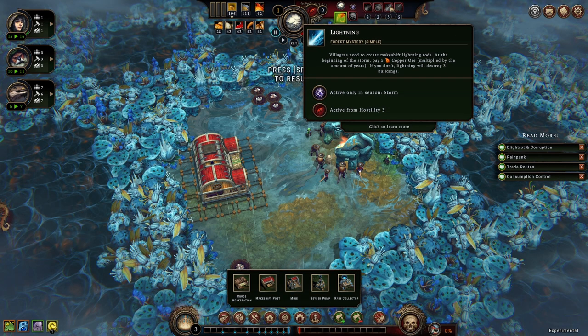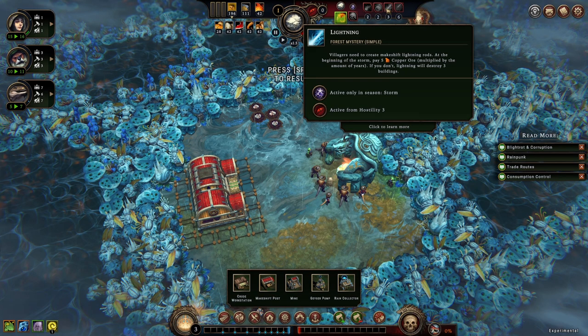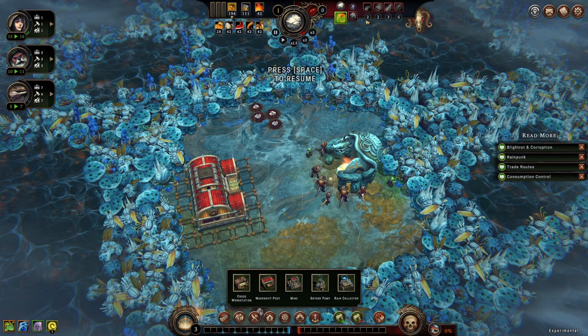Lightning — at the beginning of the storm, pay 5 copper multiplied by the amount of years. If you don't, lightning will destroy free buildings. That's pretty bad. The buildings won't actually disappear — you'll just have to spend some resources to repair them. So it's not the end of the world if it happens, but free hostility is pretty low.